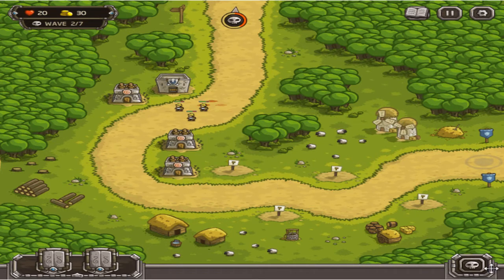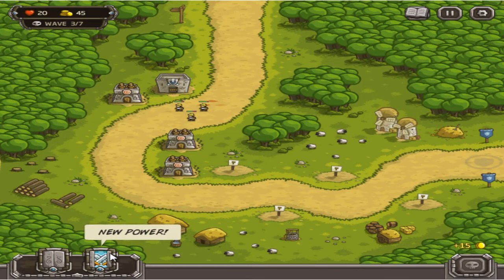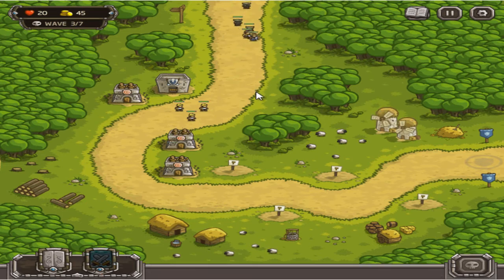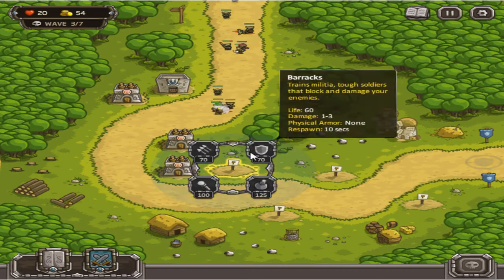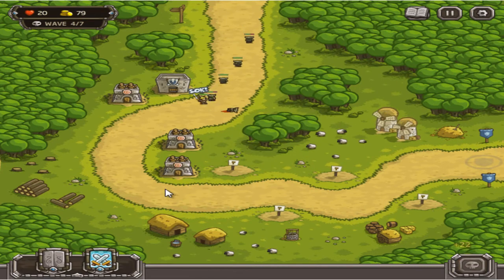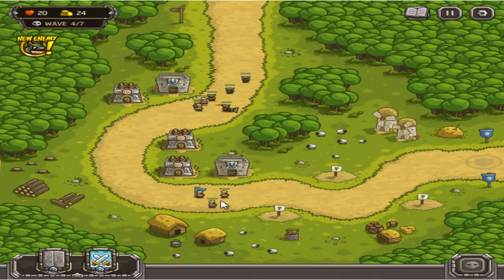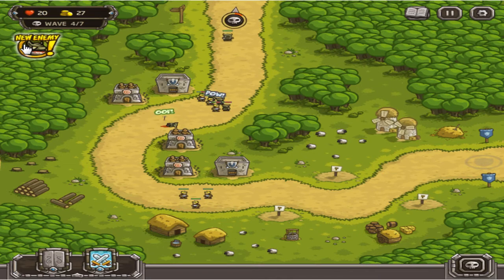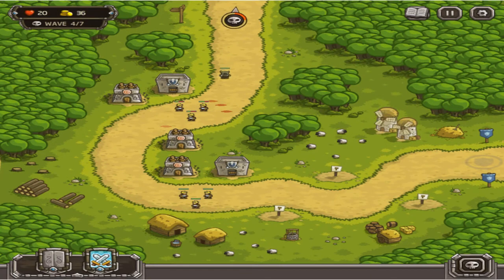New special available: call reinforcements. You can summon troops to help you in the battlefield. Reinforcements are free and you can call them every 10 seconds - it's a really good power-up. Orcs: tough savages with light armor, slow speed. Armored enemies receive less damage from archers and soldiers - so our mages are going to be needed. Let's start this match early.